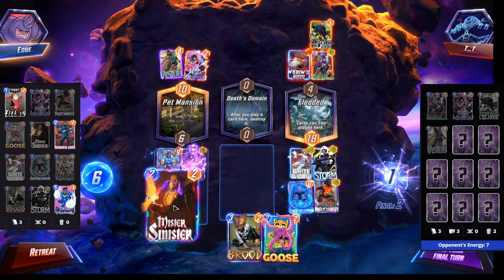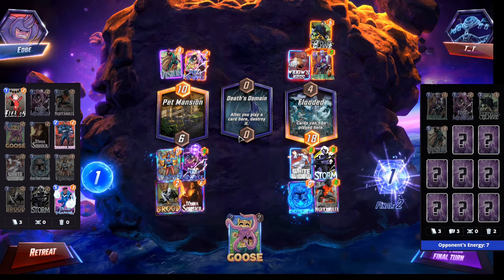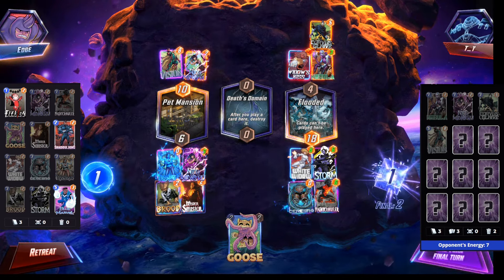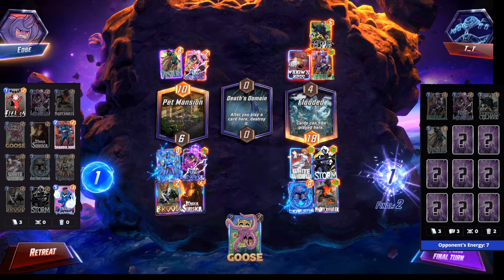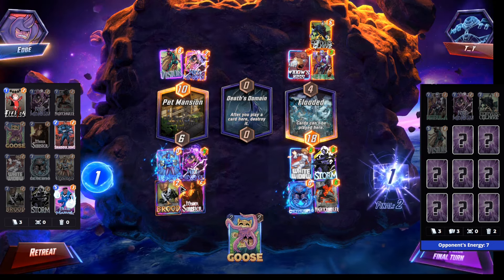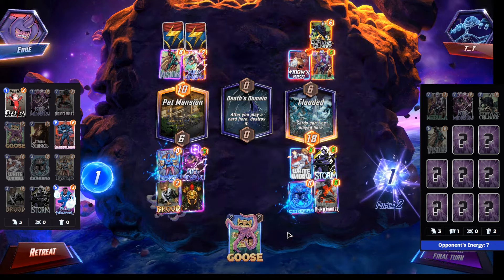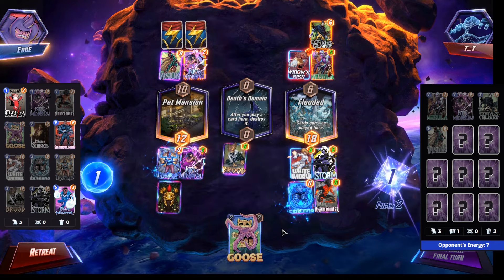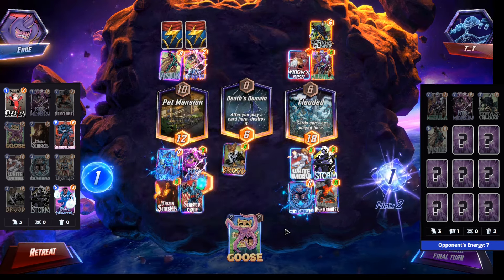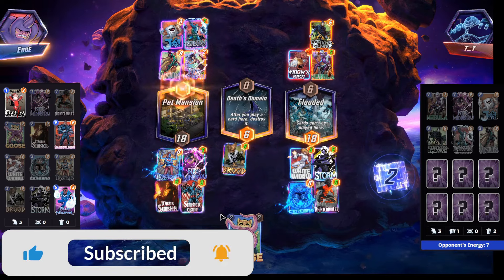We could do Brood, Mister Sinister. They're going to win mid, we're probably going to win right. Magneto is bad — if Magneto plays, we win here. They're playing Hella, but we're pumping 12 power. I think we have a chance. Oh Jeff — okay, all right, cool, GG.